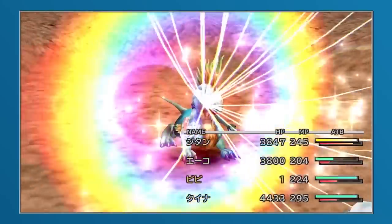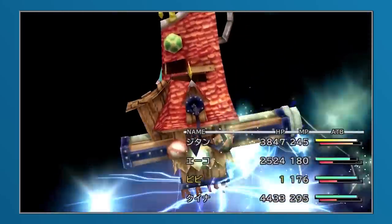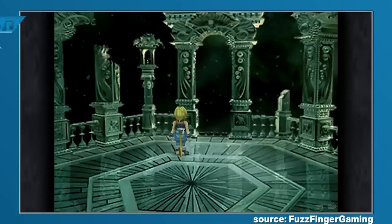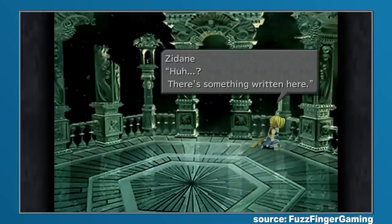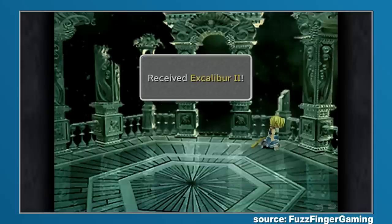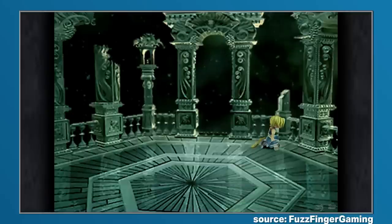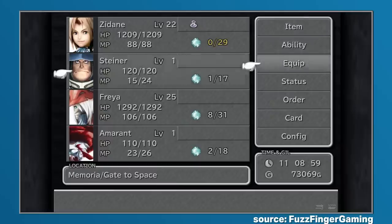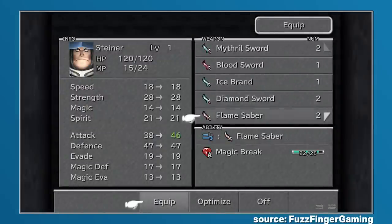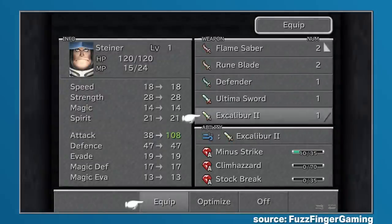In the case of Final Fantasy 9, the perfect save file would allow for the omission of one item: Excalibur 2. As Steiner's ultimate weapon, the Excalibur 2 could only be obtained if the player happened to reach its location in Memoria within 12 hours of the game starting, effectively making it a reward for speedrunning Final Fantasy 9. Completing everything the game had to offer and obtaining a perfect file was no easy task on its own, and it could easily take dozens of hours. But when you include Excalibur 2 to the challenge, it's basically insurmountable.